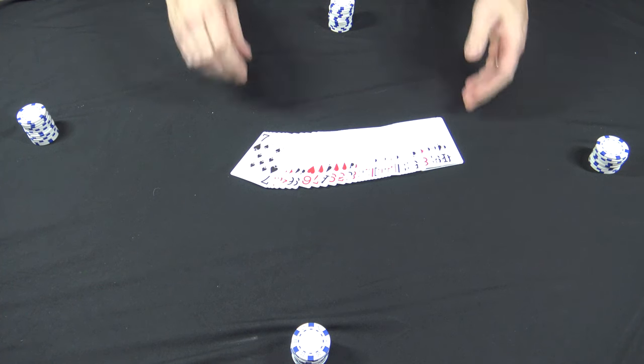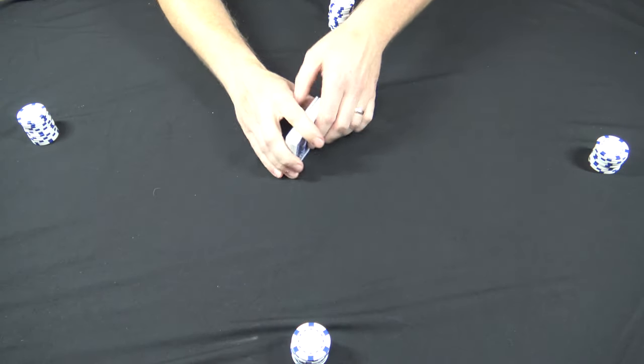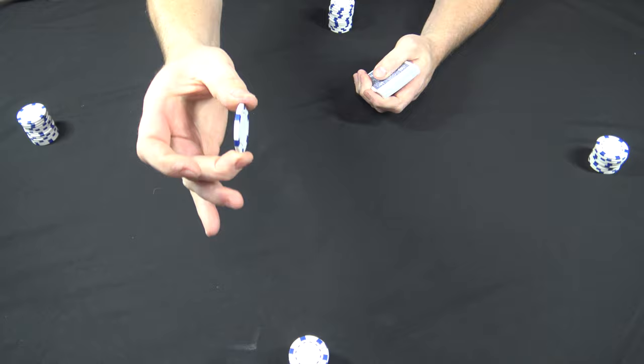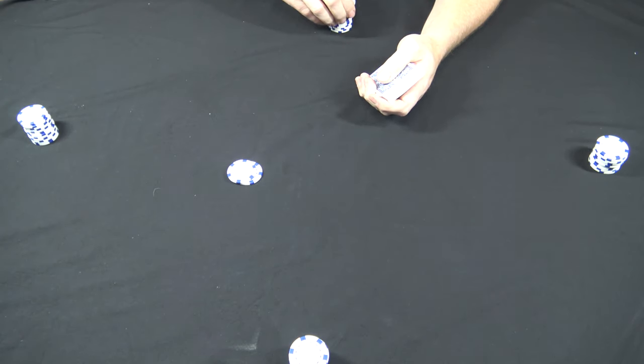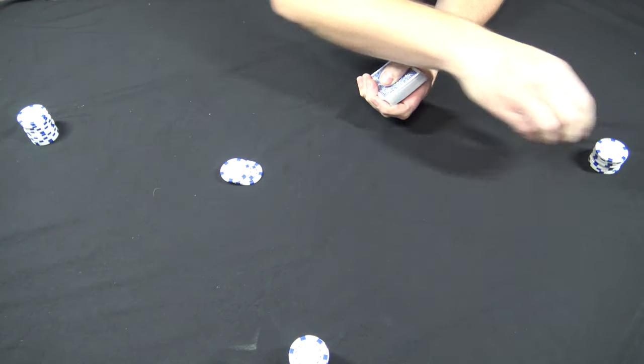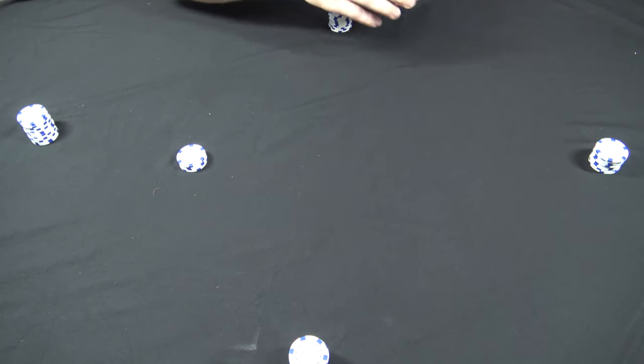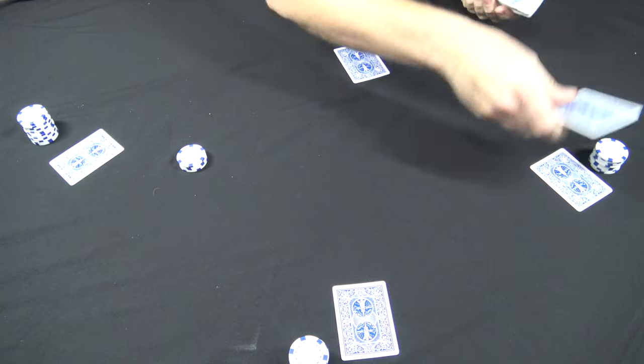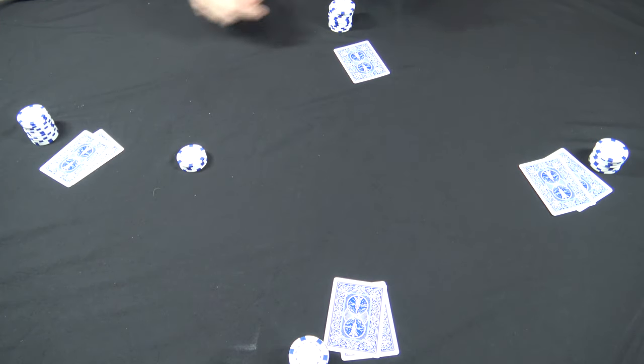Here's how you play and deal Ice Pick Willy. Start with a shuffled deck of cards. Determine your ante — each one of these chips is worth a quarter and the ante is going to be a quarter. Once the ante is good, you give all your players two down cards and they can pick them up and look at them if they choose.